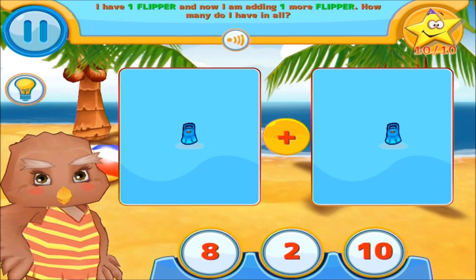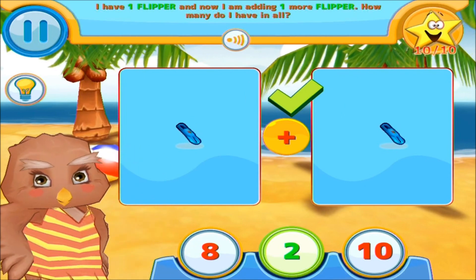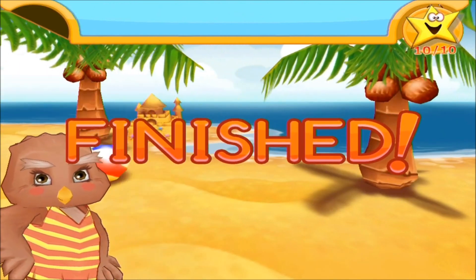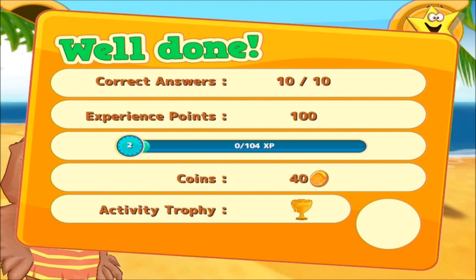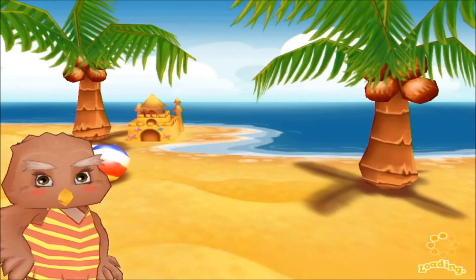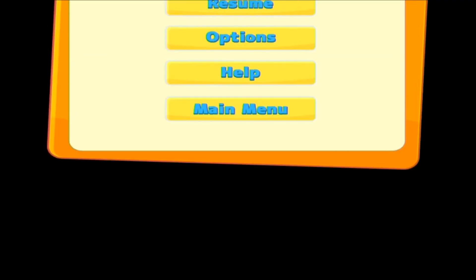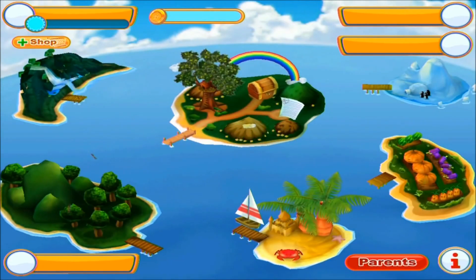I have one flipper, adding one more to get two. That's great! One plus one equals two. That was the last question. Let's see how you did. You have all the answers right! Will you try that minigame? Okay. Which island will you choose next?